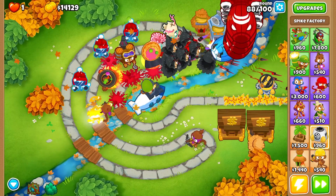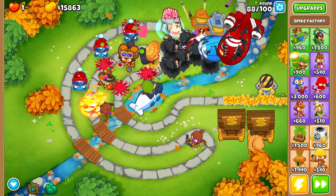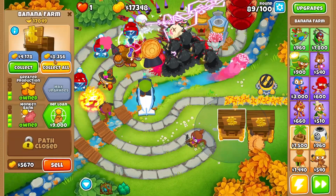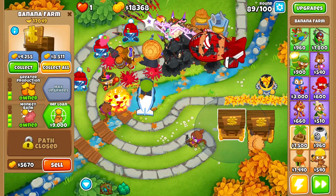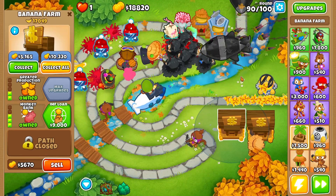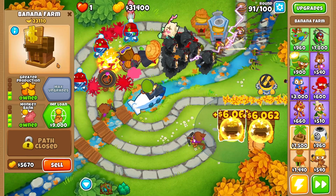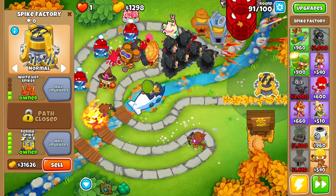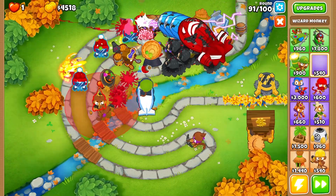Once you get permanent spikes up in Impoppable mode, it's pretty much GG — any balloons that slip through will be destroyed by the permanent spikes. I think the bank caps at 8,000 without monkey knowledge, maybe 10,000. Let's cash in at 16,000. The DDTs are giving us a little bit of an issue — let's sell that last monkey bank, buy permanent spikes, and it's pretty much GG.